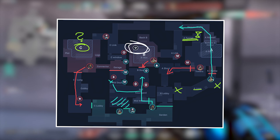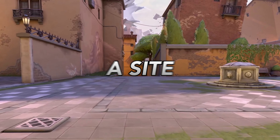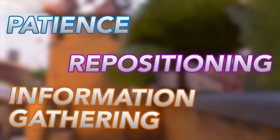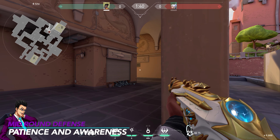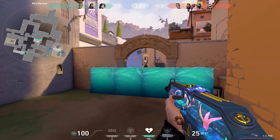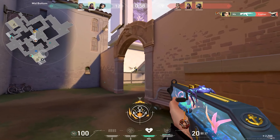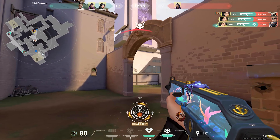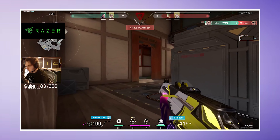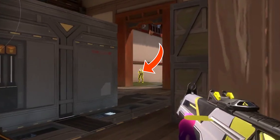Another example is having a Sova shoot a recon dart as you peek from A site on Icebox — the attackers will either be scanned or will turn around to shoot the dart as you peek out for an easy kill. Essentially, aggressive peeks combined with your teammates' utility is an effective way to stop the attackers from rushing a site. Also, if you notice a teammate is pushing out and dying on defense, rather than getting upset combo your utility with him so he has a higher chance of winning his gunfight. After pushing out and getting one kill, do not get greedy — getting one kill and dying is not good enough, so get one kill and leave.